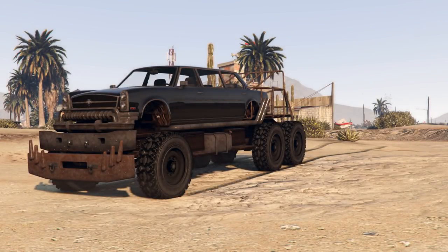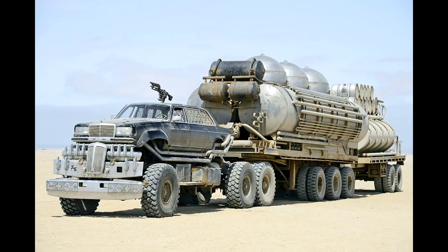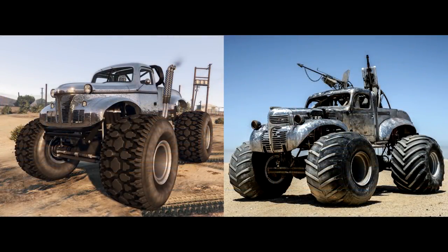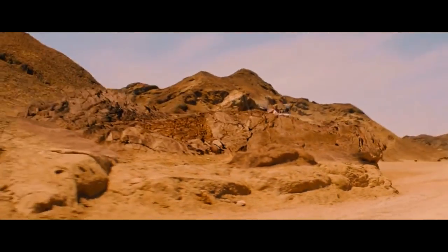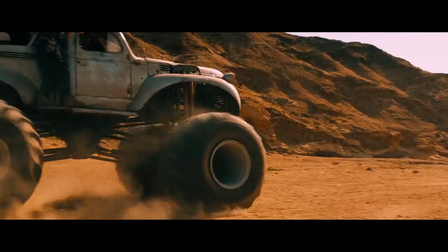Hopping back to Mad Max Fury Road for a moment, we can look at the Apocalypse Bruiser being based off the People Eater's limo, which is possibly the least luxurious or most luxurious Mercedes-Benz ever, depending on who you ask. The Glendale turned into a lifted limo perfectly matches the real-life variant. This trend continues with the Apocalypse Sasquatch, which matches the Bigfoot monster truck from Fury Road. This one is a little odd, as it creates a unique vehicle with no true base model in GTA, unlike the Bruiser which is just a Glendale we already have. The naming convention is clear too — Sasquatch and Bigfoot are quite interchangeable.